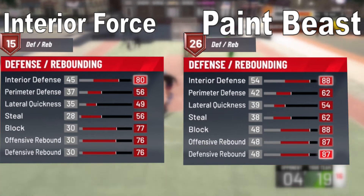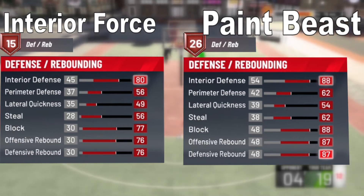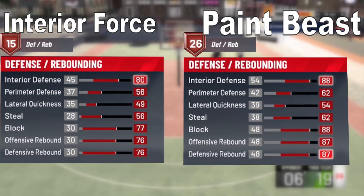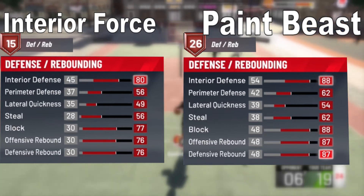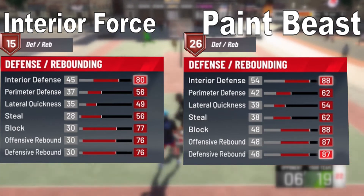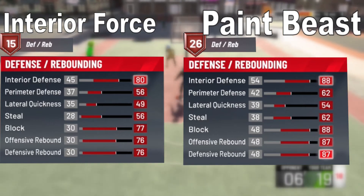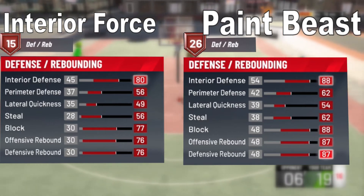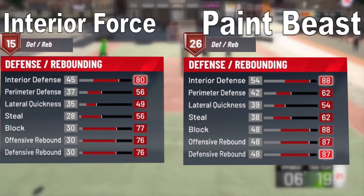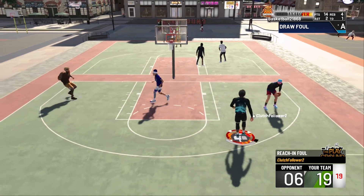For the Paint Beast defense and rebounding: interior defense starts at 54 and maxes to 88; perimeter defense starts at 42 and maxes to 62; lateral quickness starts at 39 and maxes to 54; steals start at 38 and max to 62; block starts at 48 and maxes to 88; offensive rebound starts at 48 and maxes to 87; defensive rebound starts at 48 and maxes to 87. Maxing all gives 26 defensive badges.